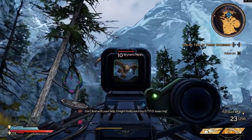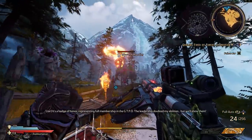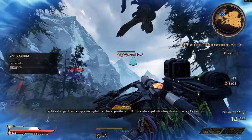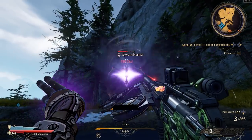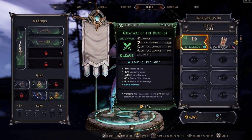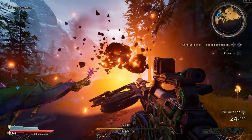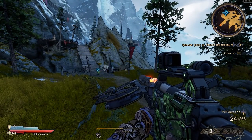Gunplay feels even tighter than Borderlands 3 — I feel more accurate. There's our spell cast — launched a meteor at that guy. Popping the action skill: you can tell it where to move the blade, so even if enemies fly out of it, you can move it to them to keep chopping. I actually prefer the other action skill, From the Shadows — kind of like Fade Away and Deception for Zero. Even if you're not super accurate with your meteors, they have a pretty good radius.